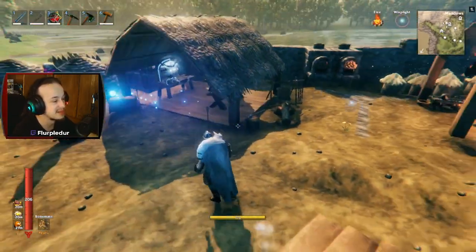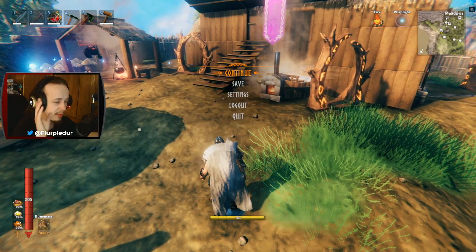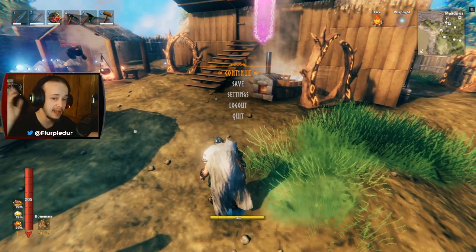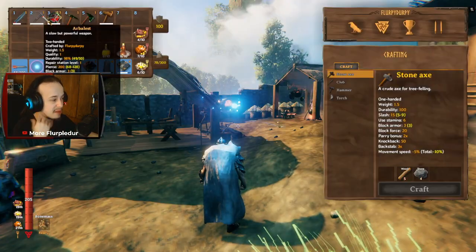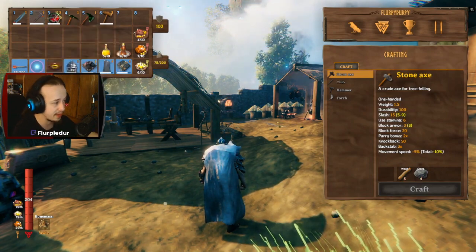Oh boy, I'm excited to be back with some Valheim. The main plans we're doing today — I want to craft the Spine Snap Bow. It is, from what I've seen, the best bow in the game. The reason I want to craft the bow versus this is because this bow, like I said, is apparently better.